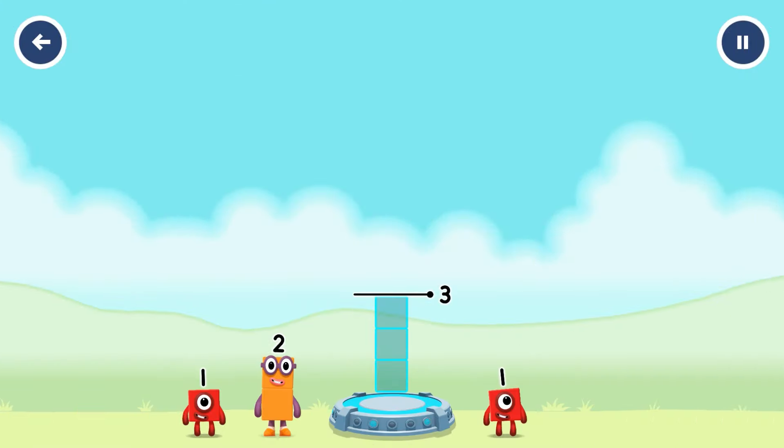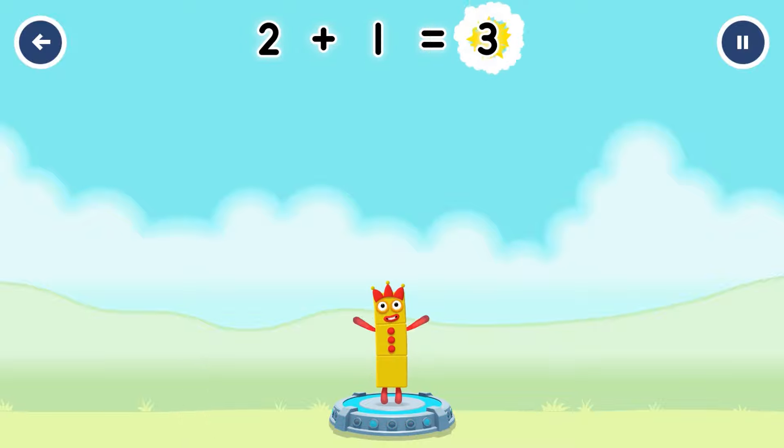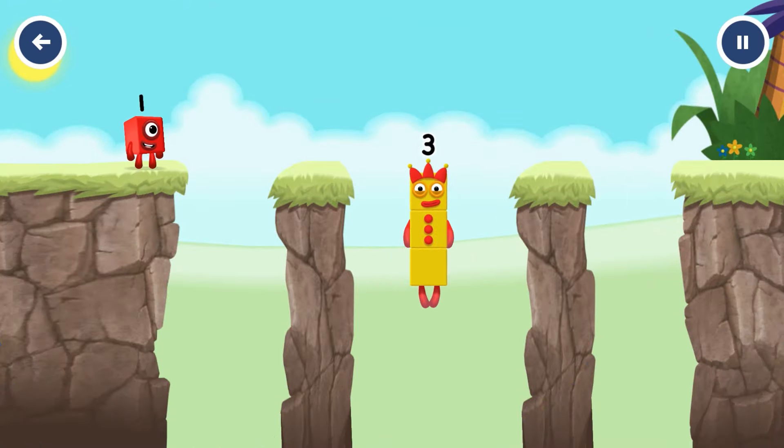Add number blocks to make 3. 2, 1. That's right — 2 plus 1 equals 3. 3.